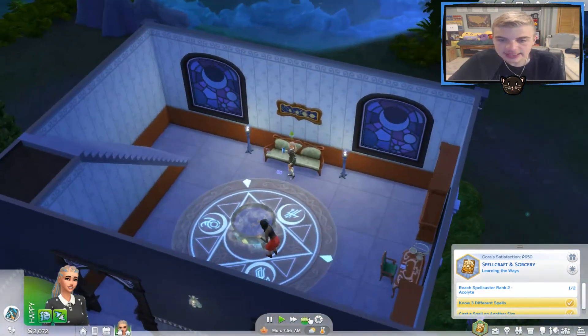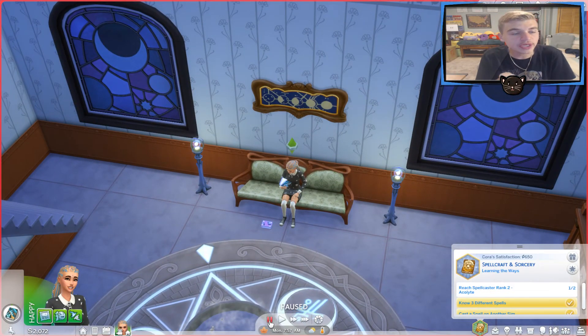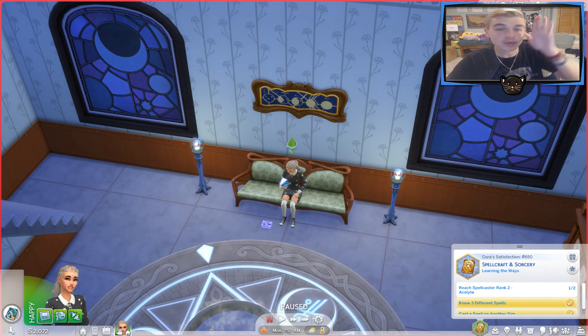All right, let's take a little break — I'm going to end this episode here. In the next episode I'm going to try and go get a broom, and by try I mean I'm going to go get a broom. And maybe a familiar — not really sure. We'll probably just stay in the realm and see what's up. But I'm having a lot of fun — I think this is actually genuinely a really cool pack. Let me know what you guys think in the comments down below. If you have any suggestions for Coraline and her wizardry experience, let me know. But for now, that is it — I hope you guys enjoyed. I'll see you guys all again next time. Goodbye!